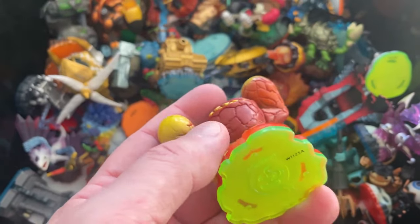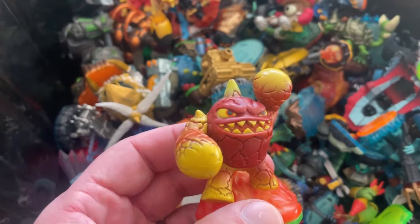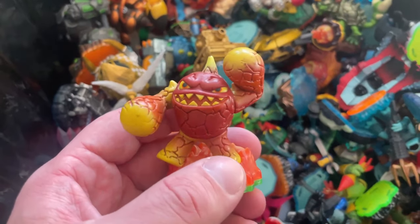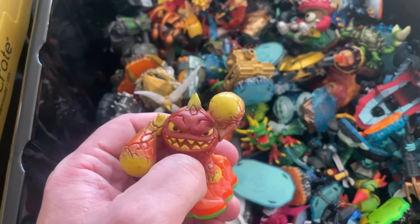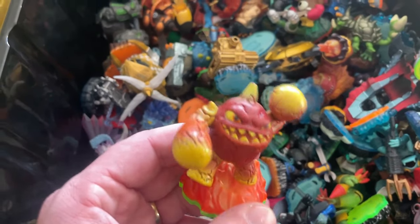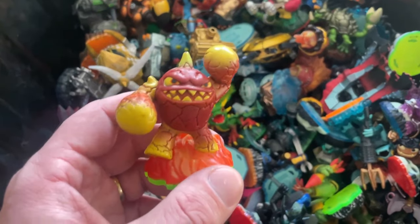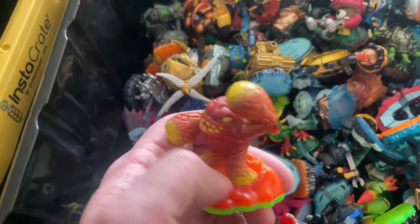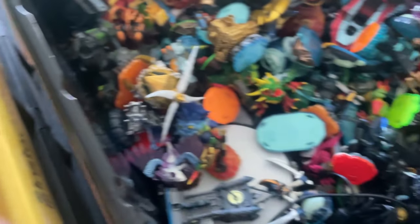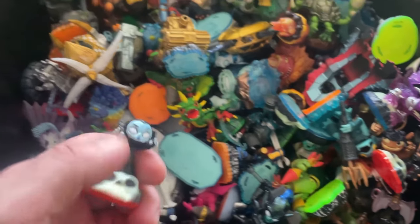This is Eruptor from the normal Skylanders — Spyro's Adventure, the green one. They didn't have variants like Light Core in that series, but they did have chase figures. Someone told me years ago there was one chase figure in every 50 boxes, so maybe every 500 Skylanders was a chase figure — very rare. If you come across one, please reach out — I don't even have them in my variation listings because they're that rare.